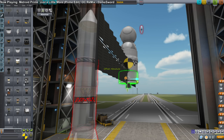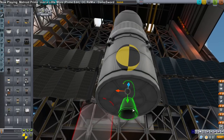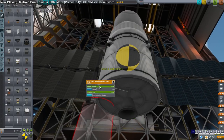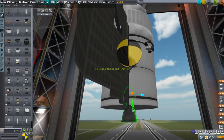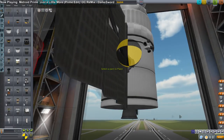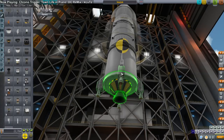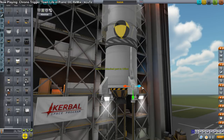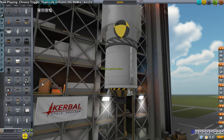If you don't know the hotkeys for the gizmos: one is the regular selection tool, two is for translation, three is for rotation, and four is to select the parent part. For the second stage, I decided to keep the LV-909 but add the new vernier thrusters, which we also saw on the first stage. But we'll have to thrust limit them, of course, because they're really overpowered.